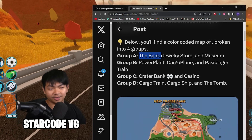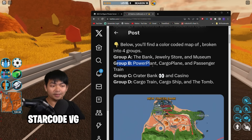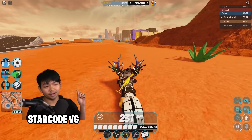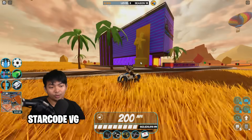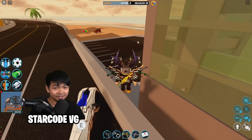There are three groups. Group A has three stores opening at once. Group B is going to be the power plant, cargo plant, and passenger train. Group C is going to be the Crater Bank and the casino. So when Group C is open, both the Crater City bank and the casino will be available to rob.